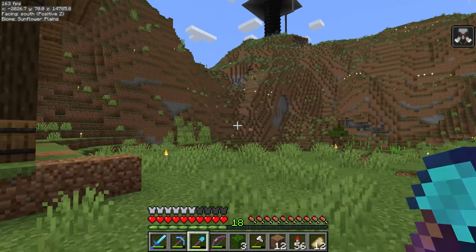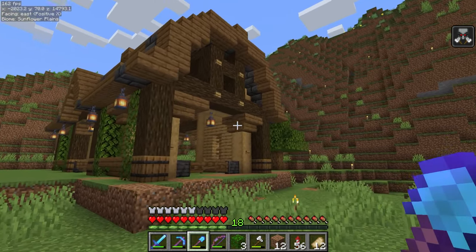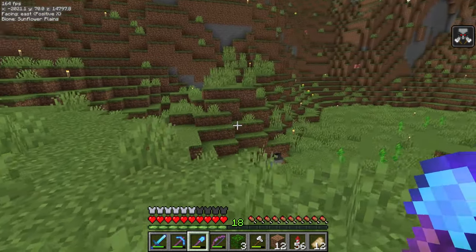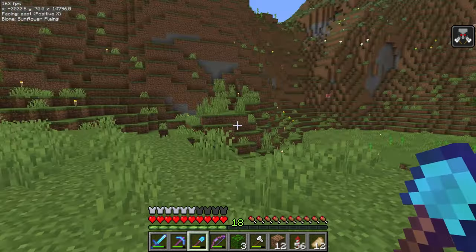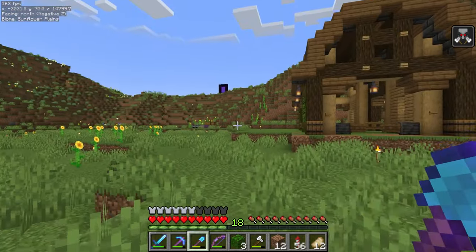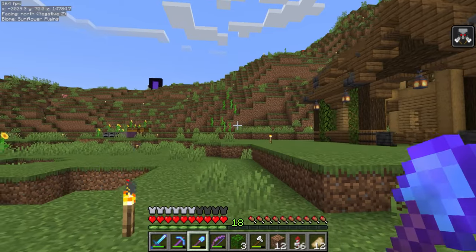I'm going to look at designs for chicken coops now, get a design - I'll link that in the description as well - then gather the materials and we'll start building. I might have to terraform a little bit here, but it's quite easy to do I suppose.